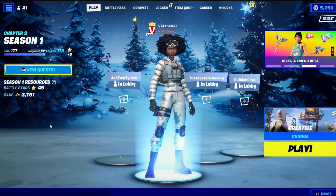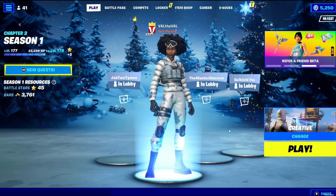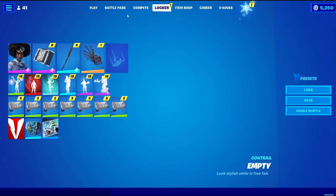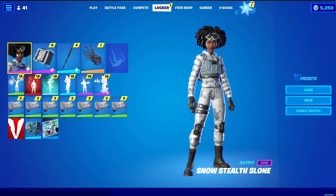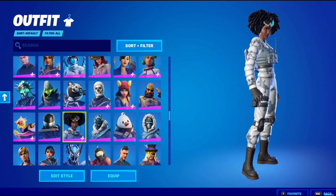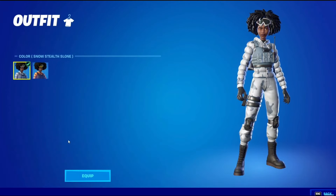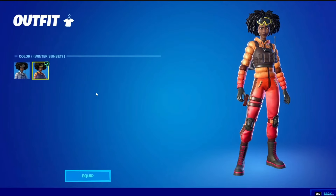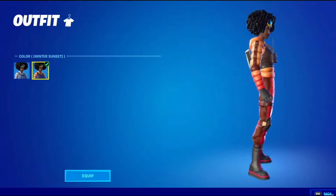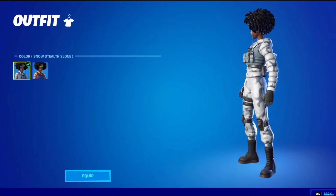Coming in at number five with only a 41.8% approval rating is Snow Stealth Sloan. This is the Crew Pack from January of 2022 and this absolutely makes sense. This is a skin that has already been done before — they just added a puffer jacket, made her look wintry, and sold it for however much the Crew Pack costs. This is a really poor Crew Pack skin.